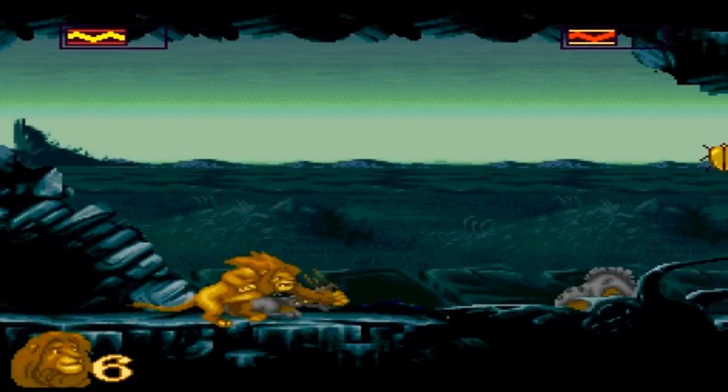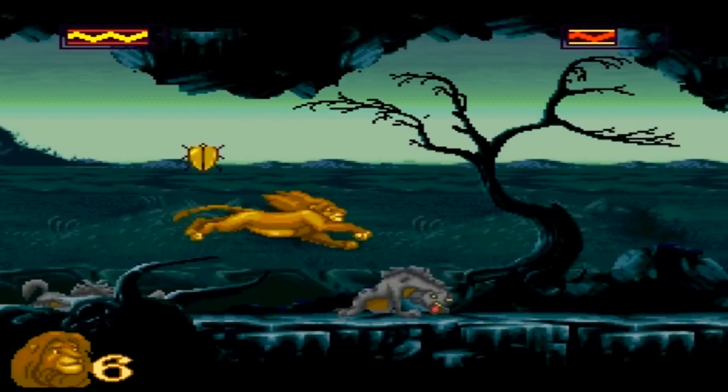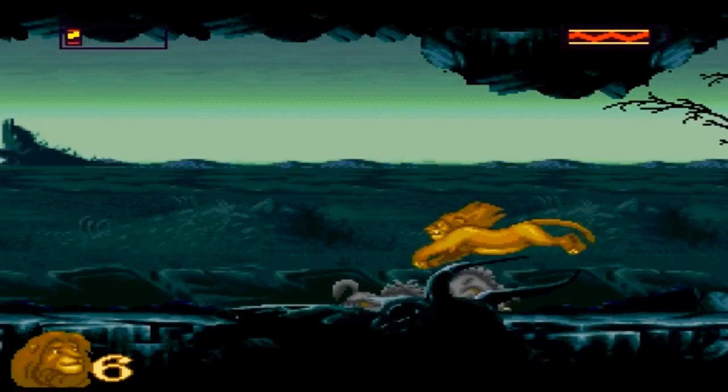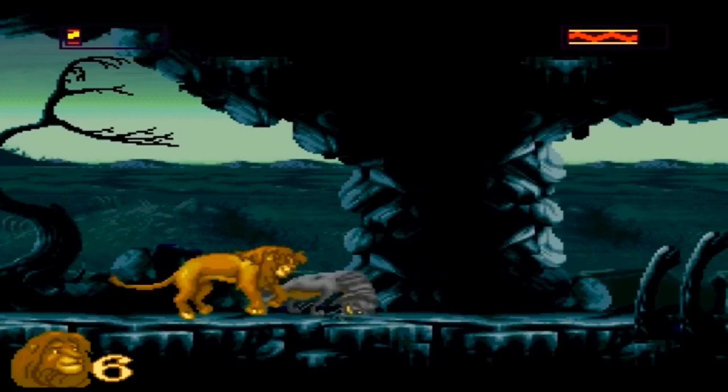So here's basically the boss — it's just four hyenas. You get a health power-up, which is pretty good. There are four hyenas here, and that's all you have to do: defeat all four of them and you're done.